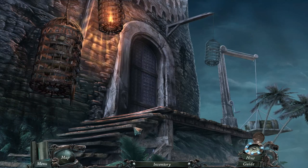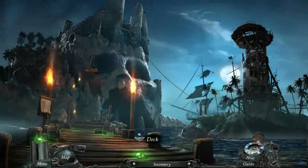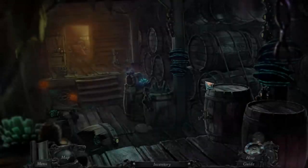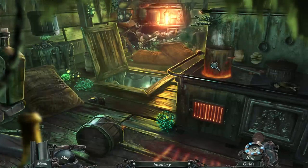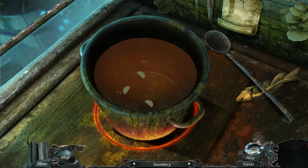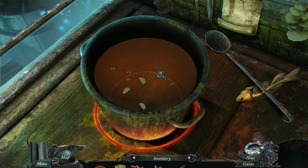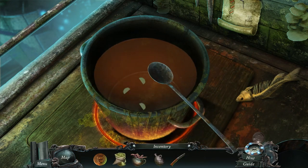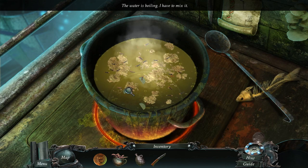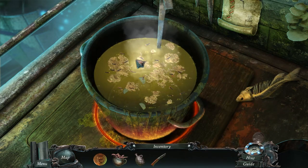All right, let's get that done. Add the limes — we have to chop them up — oh, just chuck them in. I'll give that a bit of a stir and we'll add in the spices — a bit of a sprinkle there. Look at that — now we'll give it a proper stir.